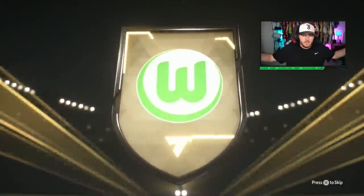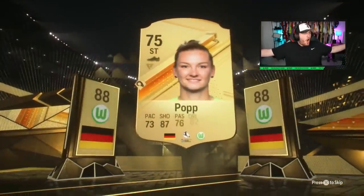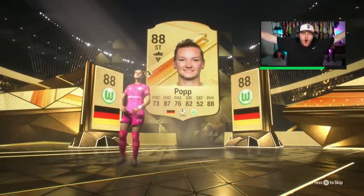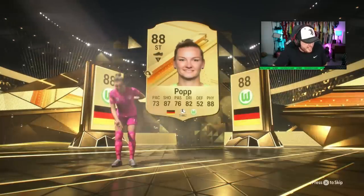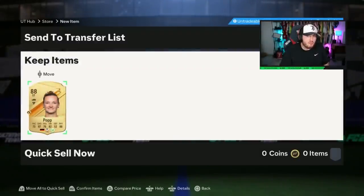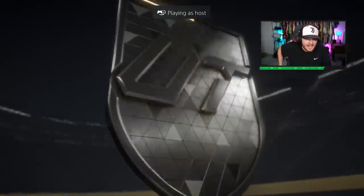It's getting to the point where I'm starting to wonder if these packs are actually bugged and we're getting compensation. Hang on — oh, let's go! Walk out, baby! We get ourselves a pop. Our first non-83 is a walkout. So it's either 83 or walkout — that's what we're learning from these packs. Maybe the tables have turned.